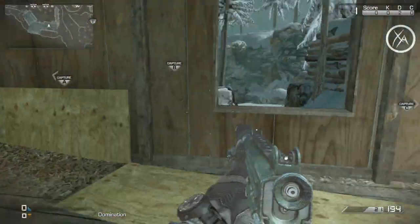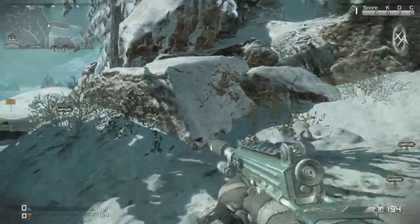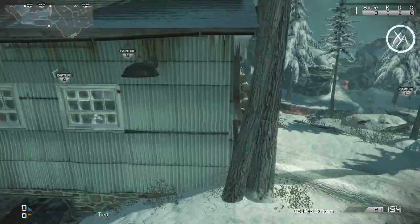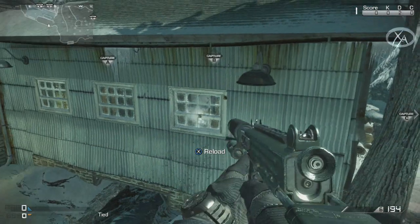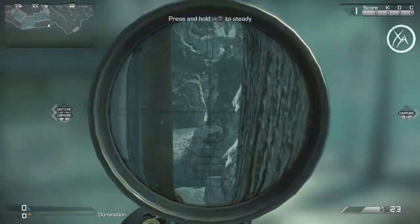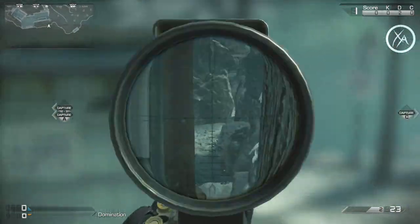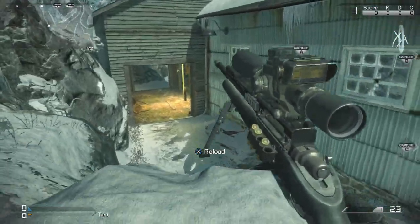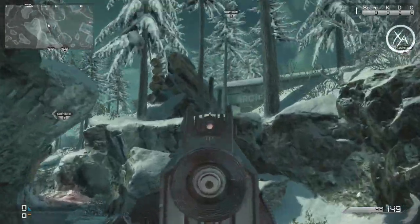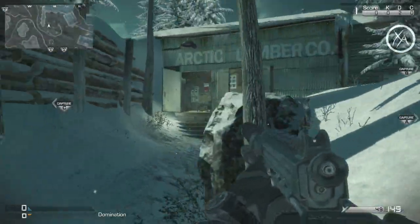Moving on to this logging building right here — there is a bomb sight in here, and oftentimes you'll want to watch this doorway because people will come from there. All you have to do is jump up on top of these rocks and edge your way over towards this area, and right through that window you can see through that door and shoot through there to pick someone off. From up here you also get a line of sight into that really popular choke point right there, and a lot of people like to funnel through there. If you're coming from this direction and want to get up there quickly, you can just mantle up here, and then mantle again — a really quick and easy way to get up.